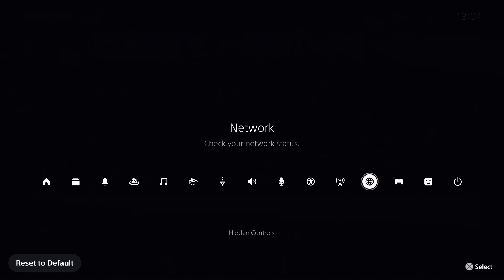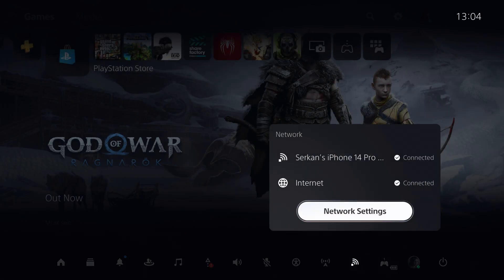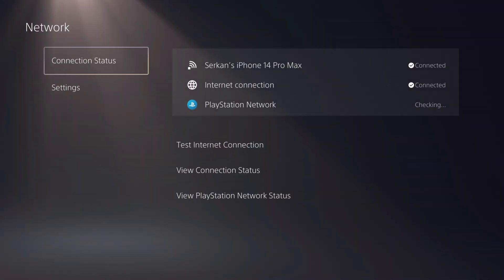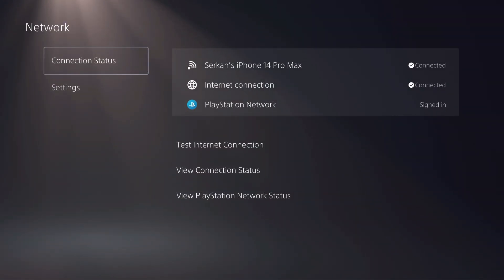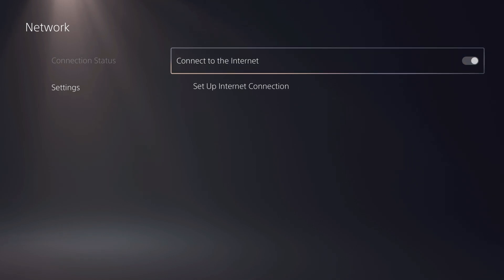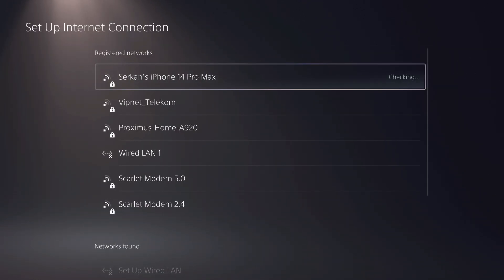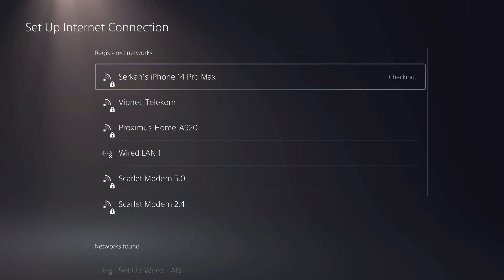Basically, go ahead and press on options at network and you want to see if your network is good. I'm using my hotspot right now. Sometimes I have an issue with my Wi-Fi network. The quickest way to fix this problem is just turn off your internet and turn it back on. I do this personally myself and it works about 80% of the time.